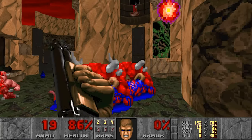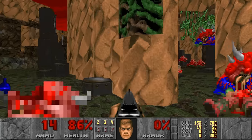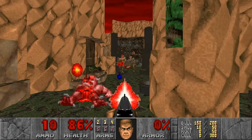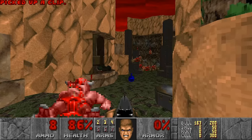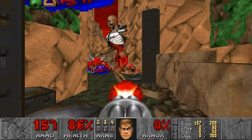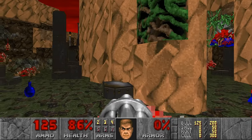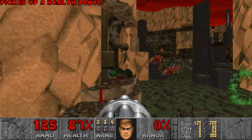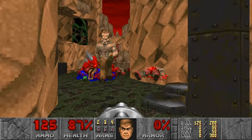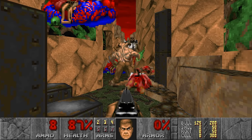I'll just shotgun them. There's enemies in here. I think I'll shotgun these. There's a dead Doomguy over here. Time for the Chaingun — they can stunlock the revenants. Hellknights and Revenants — the best infighting duo in Doom 2. That's gonna save me a bit of ammo.